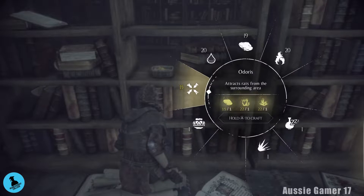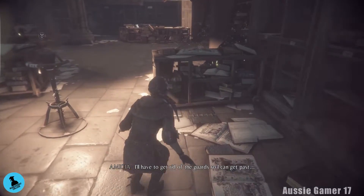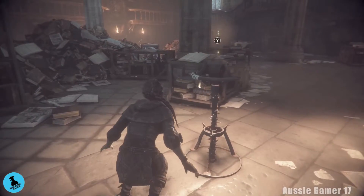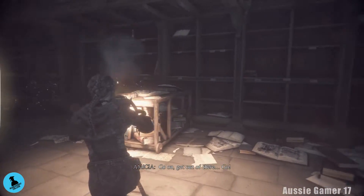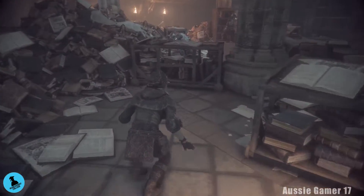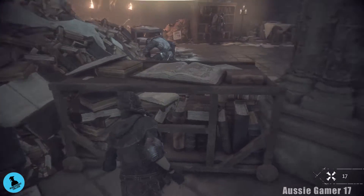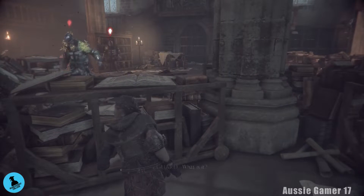I'm going to make some more of this because I want to be able to pick these up. Now that I've done that I can get past and pick this up. Now we're going to move this light so that the rats can get out. Put it there, head over here, grab some rocks if you need them. Make sure that you've got the odorous equipped and throw it at one of these guards.